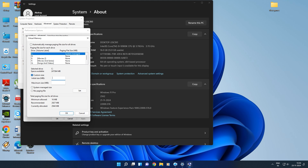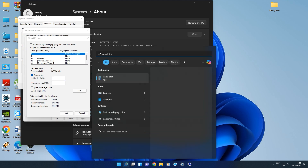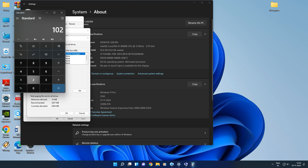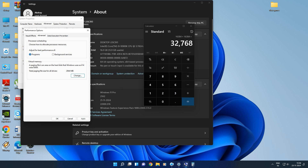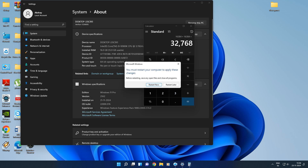So 1024 into 16 GB equals 16384 — that's the initial size. The maximum size is 16384 plus 16384, which is 32768. Set that, and it may require a restart.